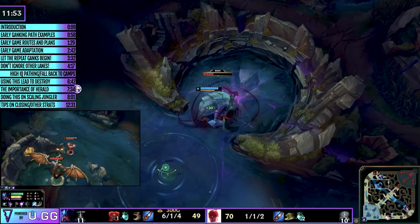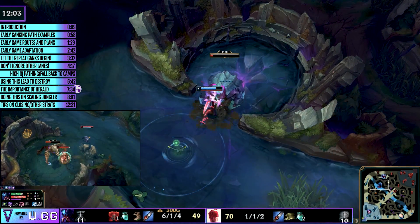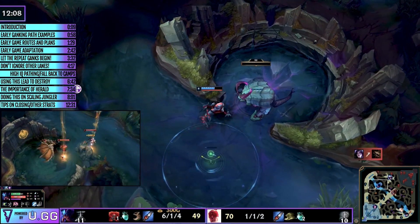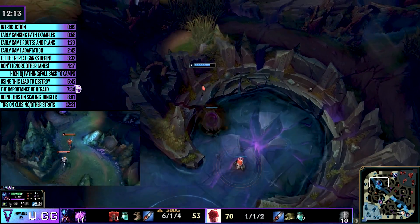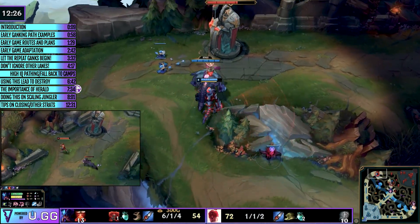You want to use Rift Herald on tower plates and make sure you leave no standing gold on the map. That's why you'll see a lot of challenger junglers — not the players, the champions — able to secure those Heralds early and often so they can use them on the tower plates, because that is the key to snowballing an early game lead.